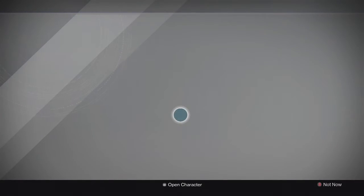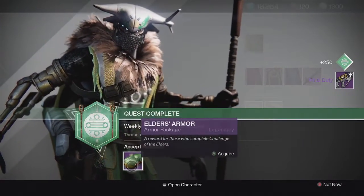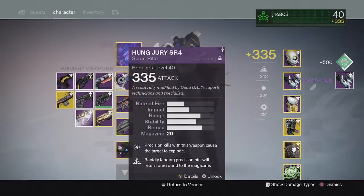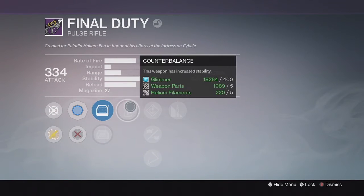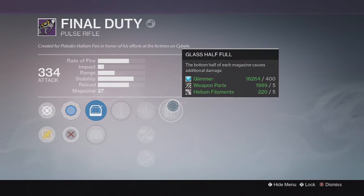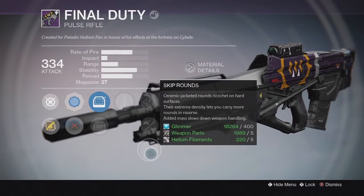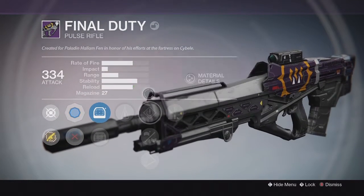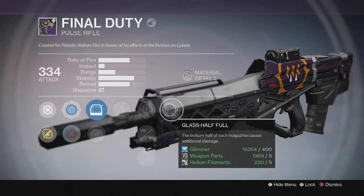Starting off with my first character, on my Hunter, for my Elders weapon and armor drops. For the weapon, I ended up getting the Final Duty Pulse Rifle. The Final Duty came in at 334 attack and the perks on it were Counterbalance and Glass Half Full as the main perks. Down the middle we got Speed Reload, Feather Mag, and Skip Rounds. The two main perks are pretty solid.